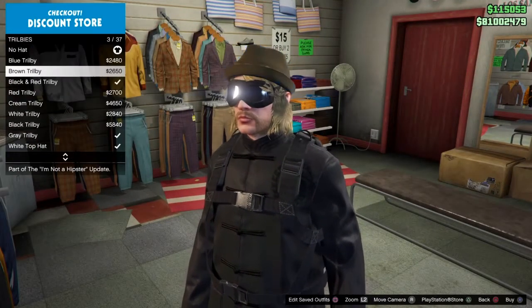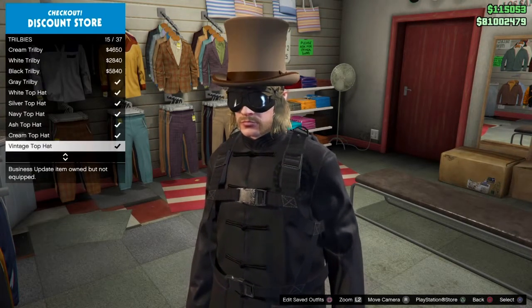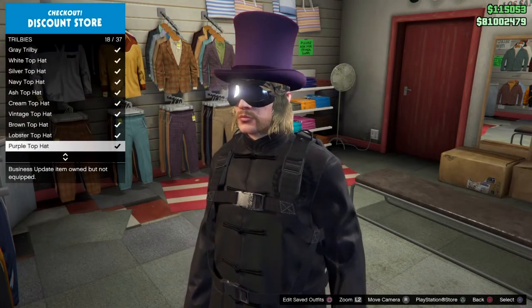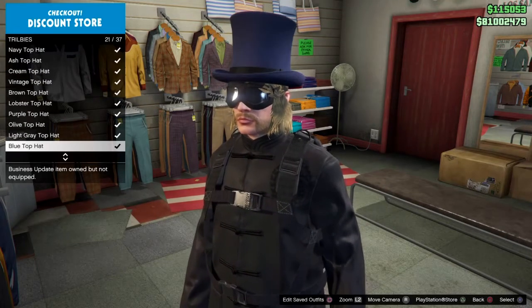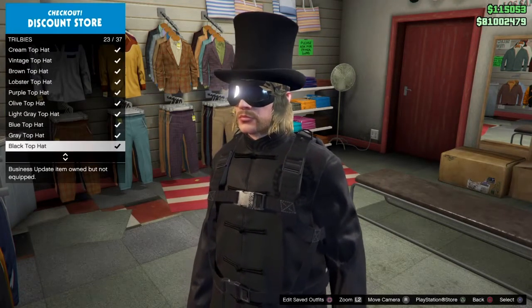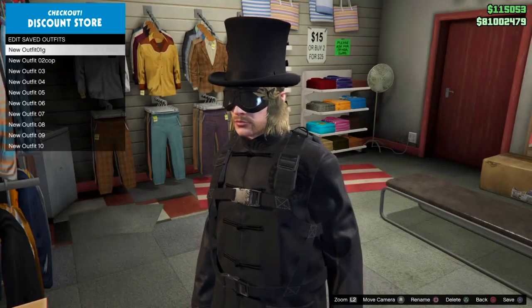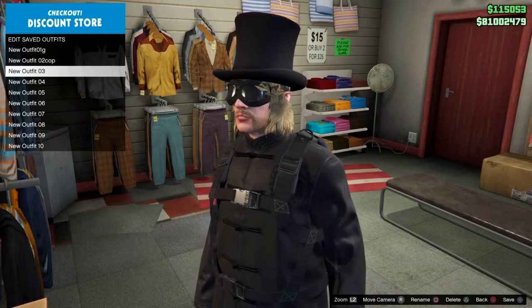Go to hats, go down to top hats, and put on the black top hat. Shoutout to my boy Redneck Teddy Bear for helping me out with these videos — that dude helped me out a lot. Once you have the hat, go ahead and save over the outfit that you're wearing.